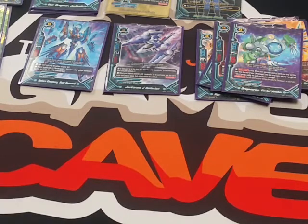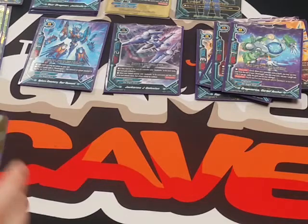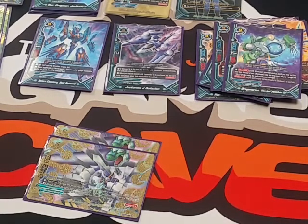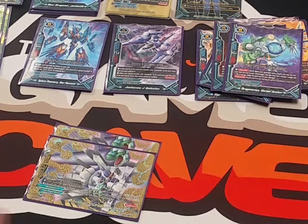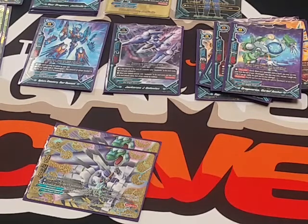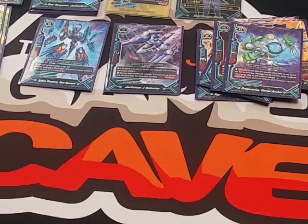Now we're going on to impact monsters. The first impact monster we play is 2 copies of Jackknife Full Liberate Cannon — 6,000 power, 2 critical, and 6,000 defense. It's size 2; you pay 3 gauge and put it on top of a Neo Dragon on your field, and put a card from the drop zone into its soul. At the end of the battle that it attacks, you can choose up to 3 Neo Dragons from the soul and put them to the drop zone — that's how much effect damage you deal.